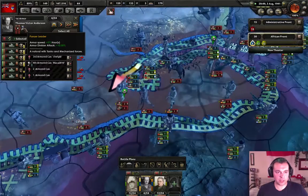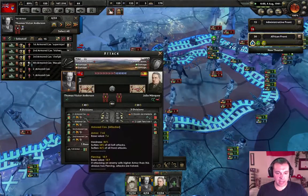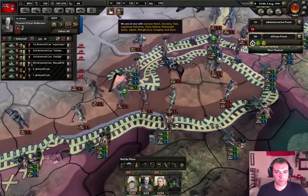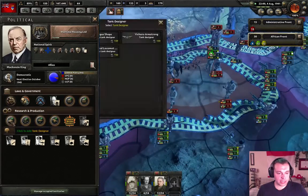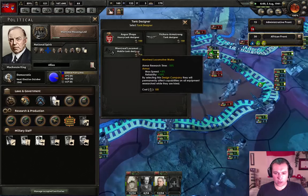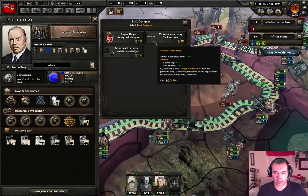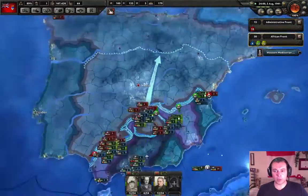Thomas Victor Anderson is now a panzer leader — which is exactly what we want. They're piercing our armor now. We have a new modification to our government — let's get a tank designer for speed and reliability, or reliability and soft attack. Let's go for Vickers Armstrong here.